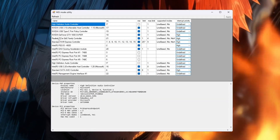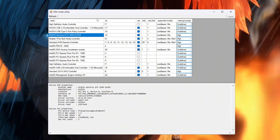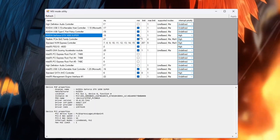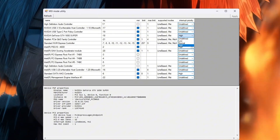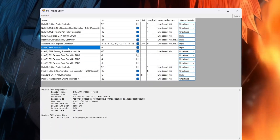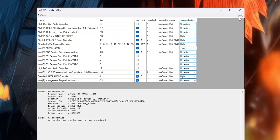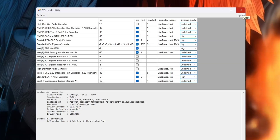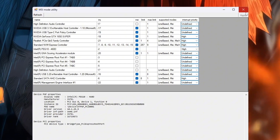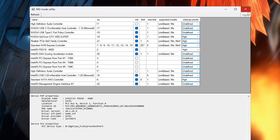Open MSI Utility V3 after downloading it. You'll see a long list of all devices in your computer. Look for your dedicated GPU, like NVIDIA GeForce GTX or RTX, or AMD Radeon. Check the box labeled MSI next to your GPU, then set interrupt priority to High from the drop-down menu. If your PC also shows integrated graphics like Intel UHD or AMD Vega, you can do the same for that as well. Once finished, click Apply at the bottom and close the program. By doing this, you are telling Windows to give your GPU top priority. This reduces input lag, improves GPU response time, and increases FPS in CS2. Your shots, movements, and reactions will feel faster and more accurate.